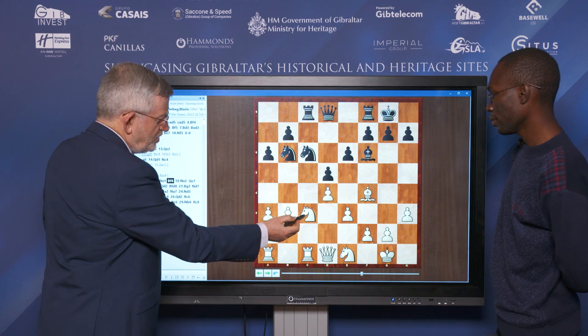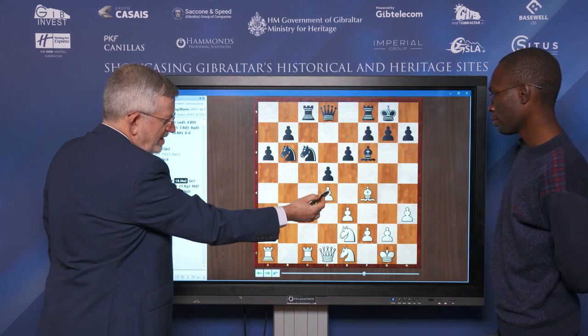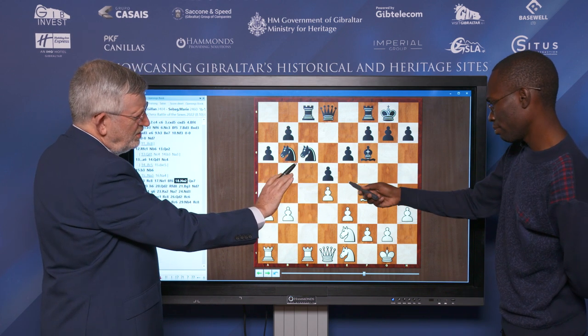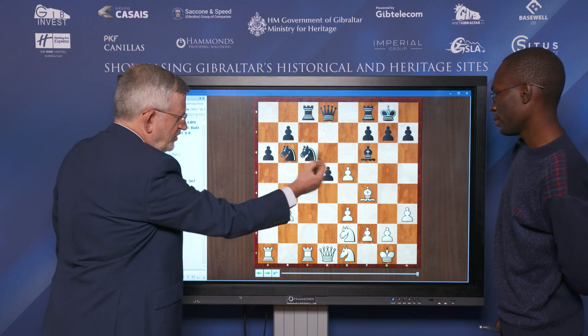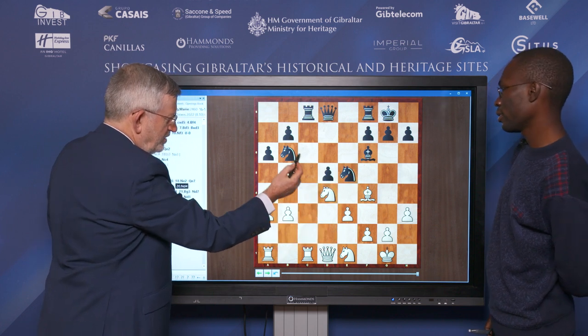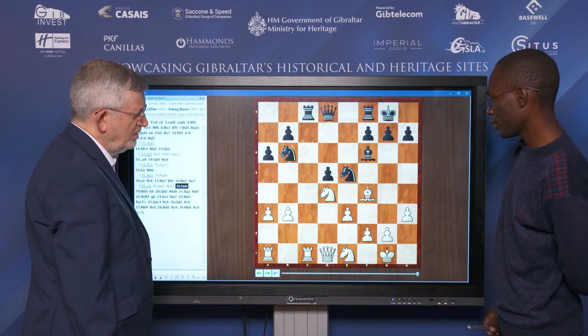So when you played Knight E2, you're thinking that if this E5 push happens, maybe you can establish a Knight on this square? If E5 is played, I can just take, take and put my Knight on D4. So if Knight takes, I can just put my Knight on D5 — it looks much stronger. But on here again, I saw something like a sacrifice.